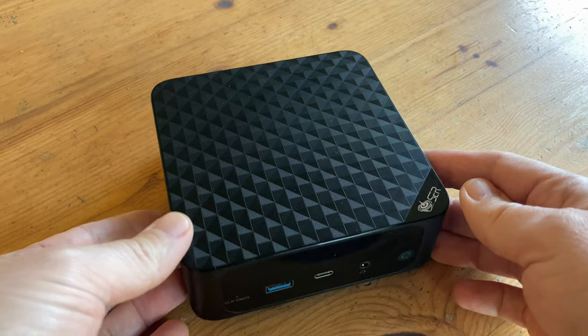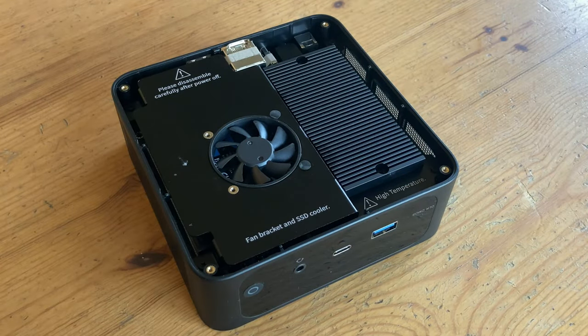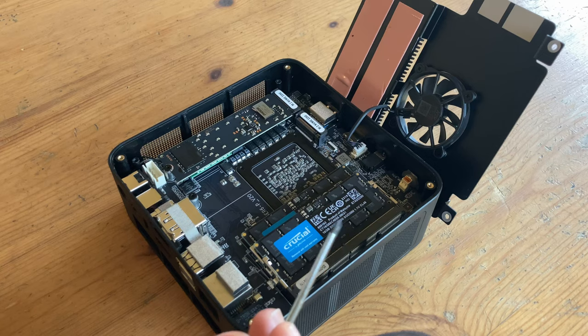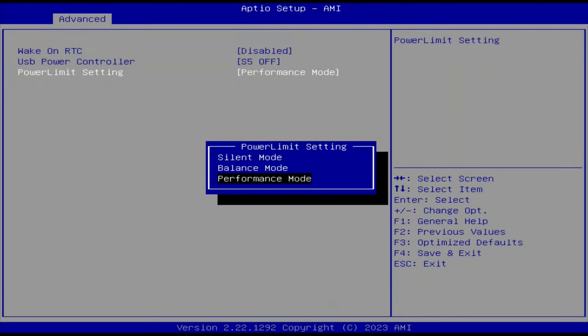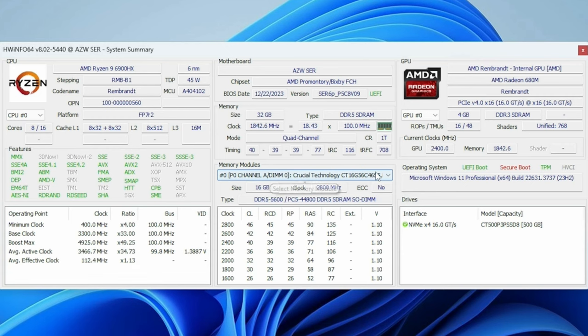As just mentioned, we'll be using the Beelink Sur 6. It has the 6900HX, 32GB of memory, and Beelink concentrated on performance as well as cooling. In the BIOS we've selected performance mode, set our frame buffer to 4GB. And here are the rest of the system diagnostics.